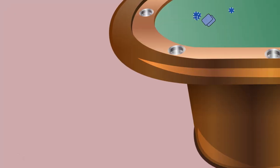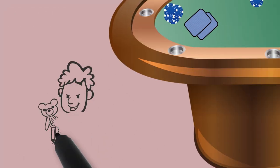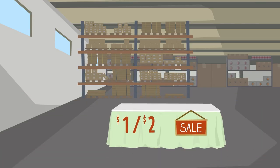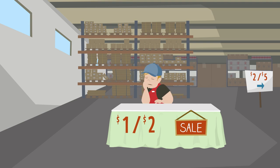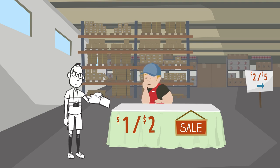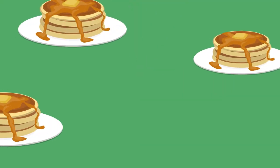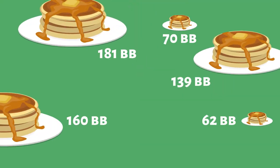Yet another unique characteristic of low-stakes games is the abundance of short-stacked opponents. Because 1-2 is usually the smallest stakes no-limit game offered in the casino, and because so many recreational players will not reload when they get short, you will often end up with several stacks at the table well below 100 big blinds, and even some sub-50 big blind stacks.